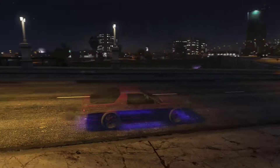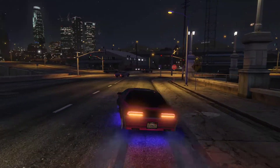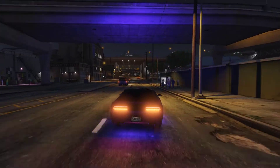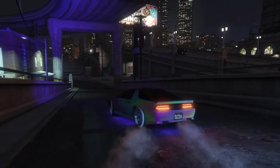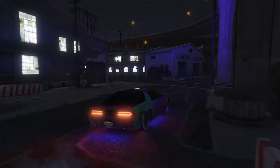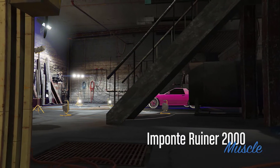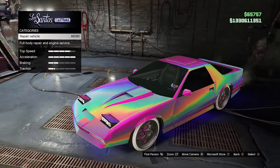Now you're going to spawn with the modded Ruiner 2000. In order to save this, you need to drive into the custom shop and save it by changing something on the car. Make your way to your custom shop — you can upgrade anything you want. Look at that slick Fury!